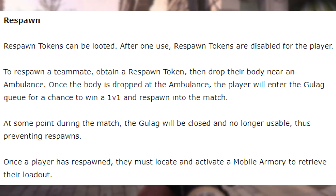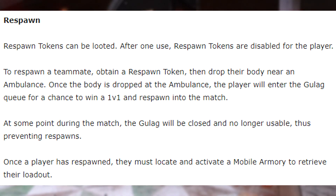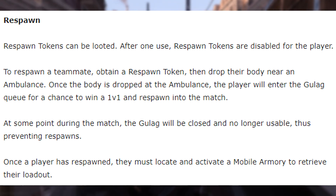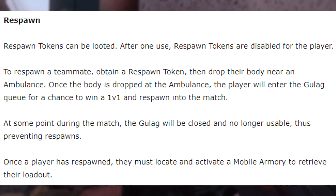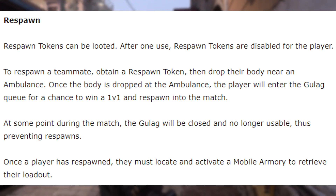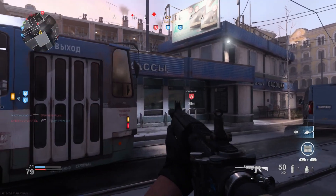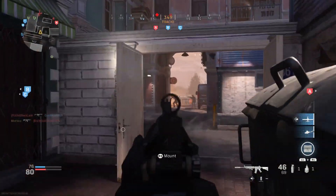Respawn tokens can be looted. After one use, respawn tokens are disabled for the player. To respawn a teammate, you obtain a respawn token and drop their body near an ambulance. The player will then enter the Gulag queue for a chance to win a 1v1 and respawn into the match. The Gulag will be closed and no longer usable at some point, preventing respawns later — likely in the top 5 or top 10. Once respawned, players must locate and activate a mobile armory to retrieve their loadout. This is slightly different from Fortnite and Apex Legends, which is great.